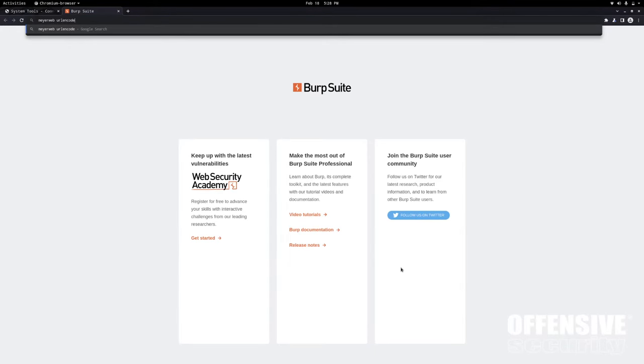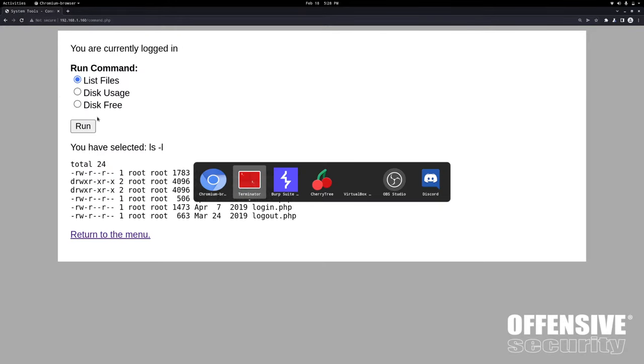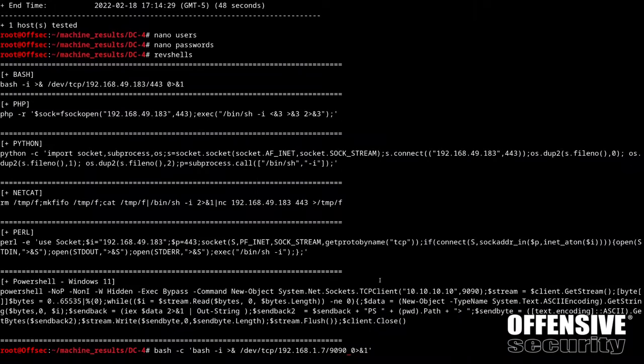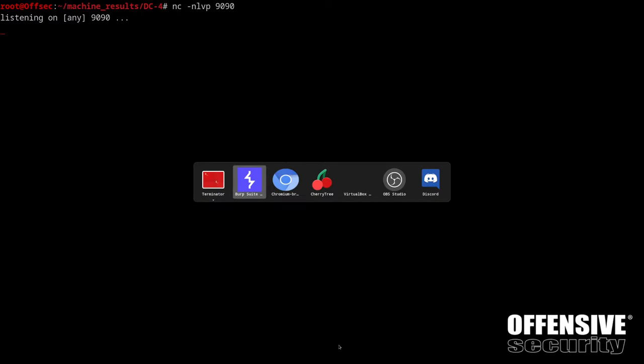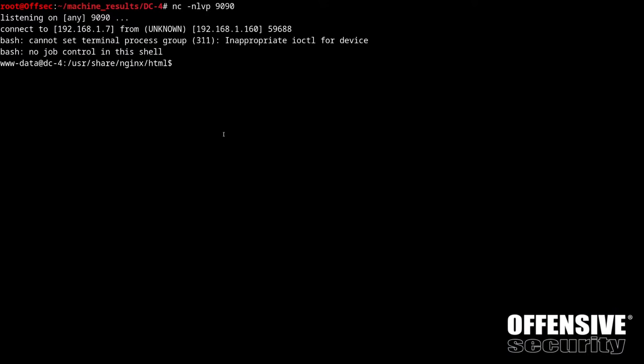Hopping back to Burp Suite, instead of the ID command I now have a fully loaded reverse shell command ready to rock. The only thing we need is a netcat listener on port 9090. I'll clear this out, blow up the font - netcat -nlvp 9090. If I'm correct, when we go back and hit send, we'll have a complete shell on the target machine.